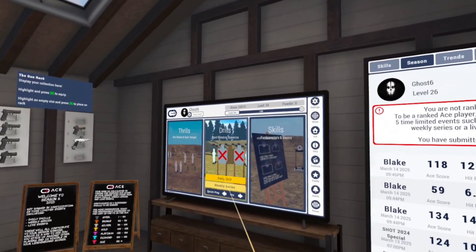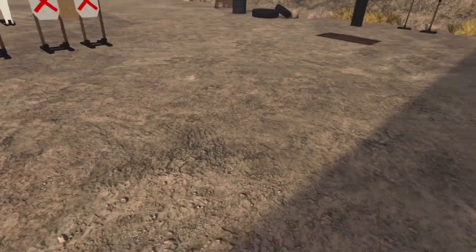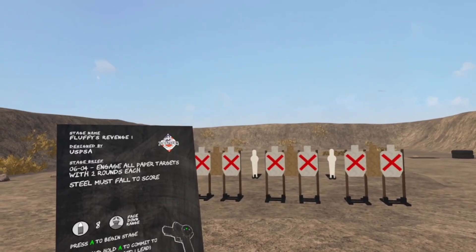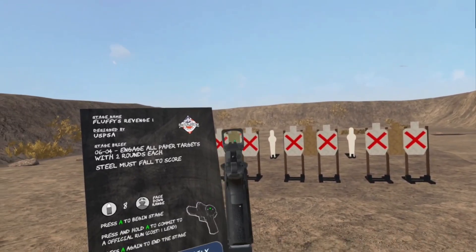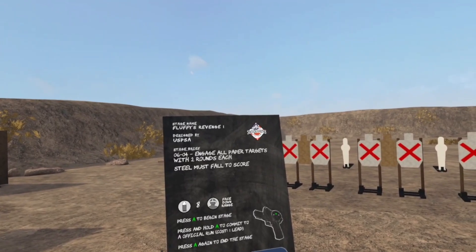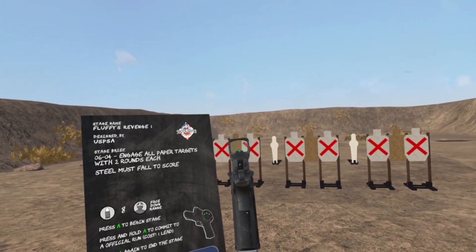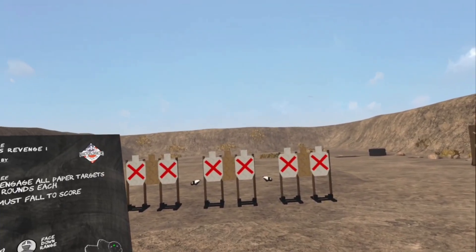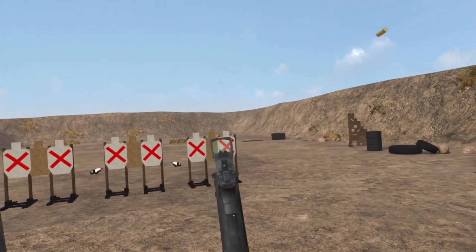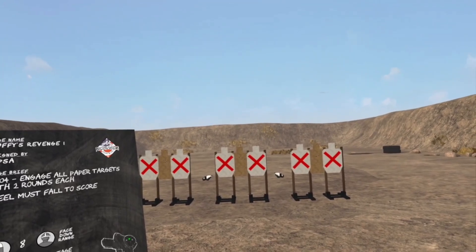We can see our daily drill is available so we'll click there and see what we're ranked for season three. Fluffy's Revenge — sounds good, making sure we're in the box. A tip with these dailies and weeklies: you can shoot them without pressing the go button if you just want a quick practice run, work on your sights, and practice transitions before committing. So you can actually shoot a couple of shots just to see where you're at as a warm-up, then commit your first official run by pressing the A button.